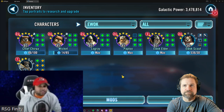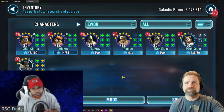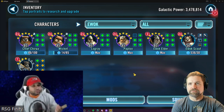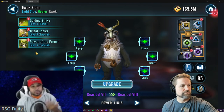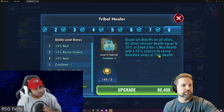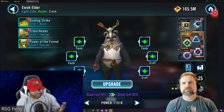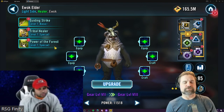Ewok Elder assists with his basic — 60% chance to feed turn meter — and he gains full turn meter from Paploo's Galvanize ability, so he can basic one more time and try to feed turn meter to the entire team. If the rest of your Ewoks are loaded with speed, between those two attacks and that 60% chance, you're looking at a good chance of having all your Ewoks just rolling after that point.